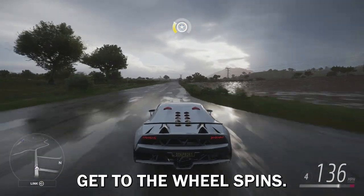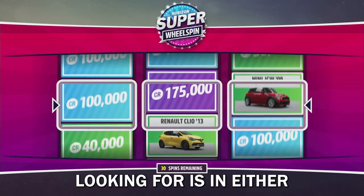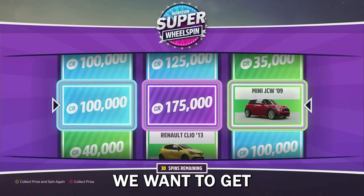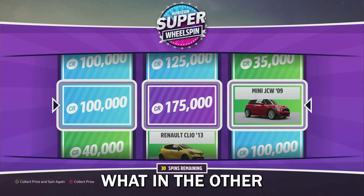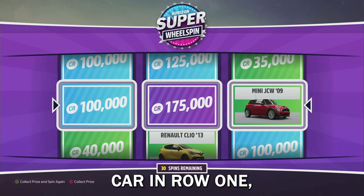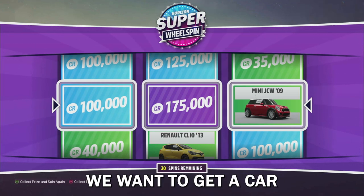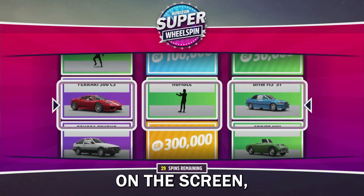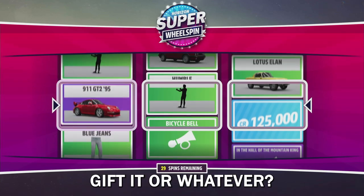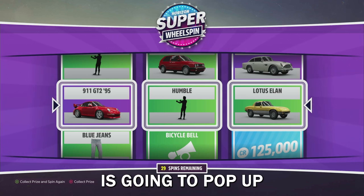Essentially how this works: as you can see there are three rows, and what we're looking for is in either the first or second row we want to get a legendary car - one that actually sells for a lot. But in the other two rows, if we get a legendary car in row one, we want to get a car that we already own in our garage. The reason for that is because then when you click A on the screen it gives you the prompt asking if you'd like to put the car back into your garage or gift it.